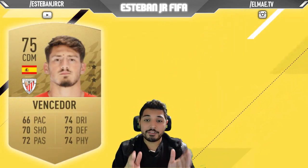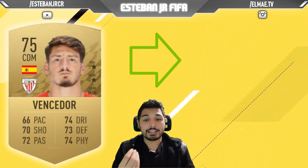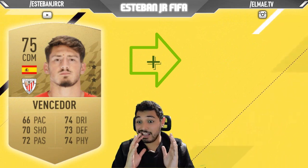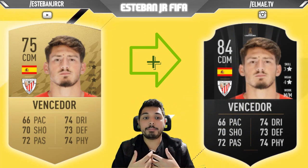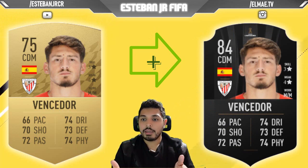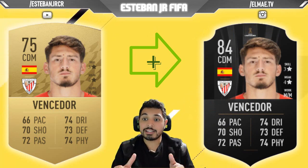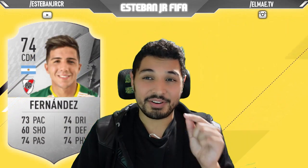Next, we have the first Spanish player here, Vencedor. He's playing in Atlético de Bilbao. As you can see, he's a 75 and he can scale to 84, and he has amazing stats. Maybe his pace is a little bit slow, but usually the Spanish players from La Liga play really slow but good passing football. So if you like this style, Vencedor is your winner — a little joke there if you know Spanish.